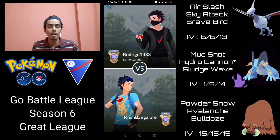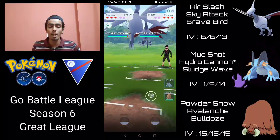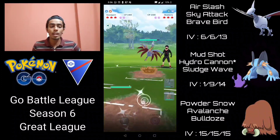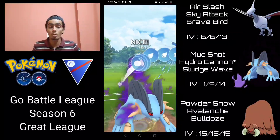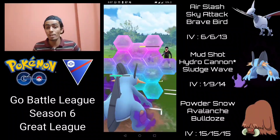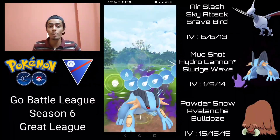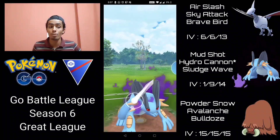We make a comeback in the third battle. Skarmory into a Skarmory mirror. How I like to play the mirror: wait for them to throw a charge move, build up to Sky Attack, soak their Sky Attack, then switch into Swampert. I go into Swampert and try to fire Hydro Cannon as fast as possible. They stay in — Hydro Cannon does massive neutral damage, about 50% of Skarmory's health. I build up to two Hydro Cannons back-to-back. If they shield the first, I'll have another ready. I go for the first — they shield — then fire the second immediately.